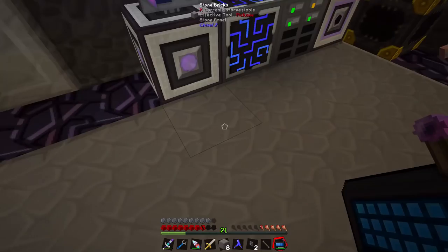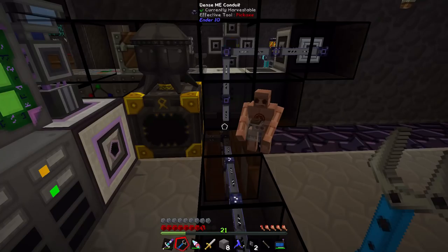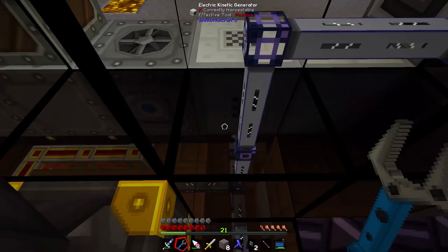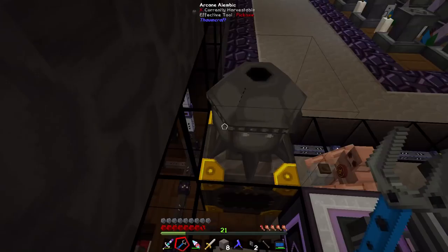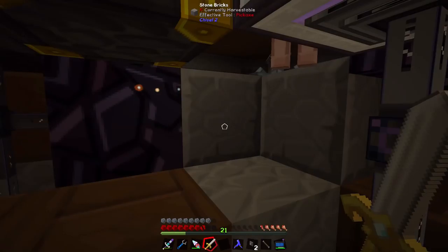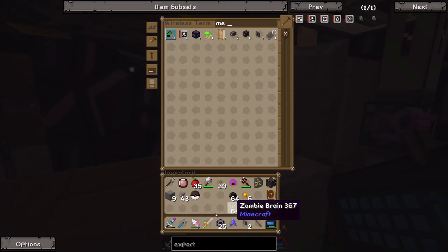I really need to sort this out and get a central ME core that's a bit more organized, but for now this will work fine. We need to grab some ME conduits and cable — and there is a difference. These are ME conduits, these are ME cable — they do the same thing, but one of them we can cover up nicely with conduits, and the other one we can't.